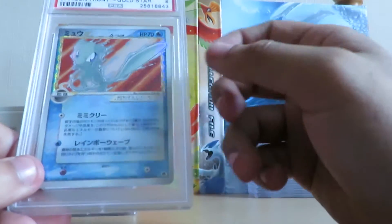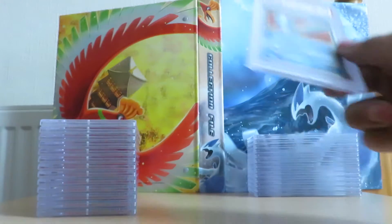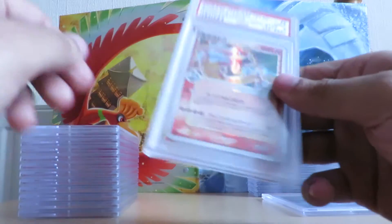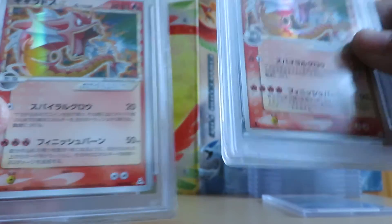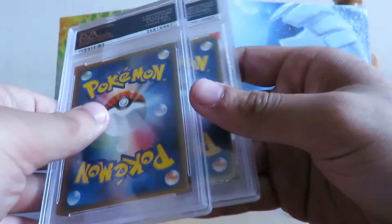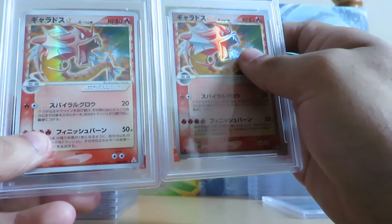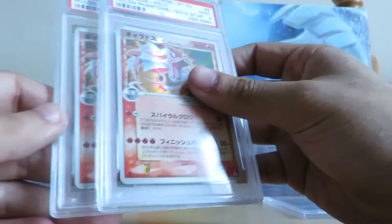I'm not sure if it's worth resending. I actually have another first edition Mew in my drawer that I forgot to take out for the video, and I'm not 100% sure what I'm going to do with that one. Next up we've got two PSA 9 gold star Gyarados first editions. These were mint with nothing wrong with them, so I'm going to research what a PSA 9 sells for versus a PSA 10, and if it's worth the regrading fee I might regrade them. The centering isn't too bad either, so I'm not sure what the problem was.